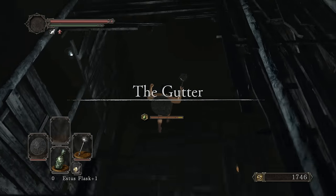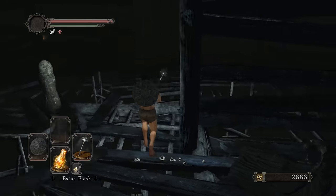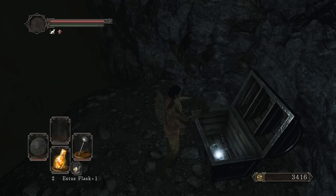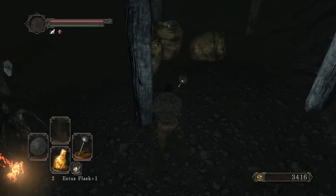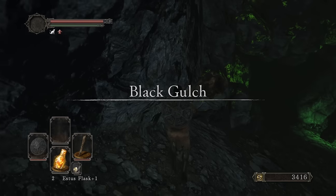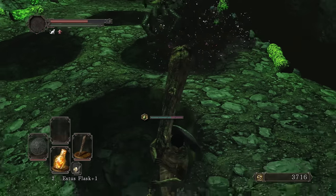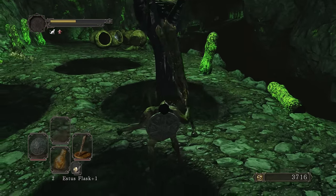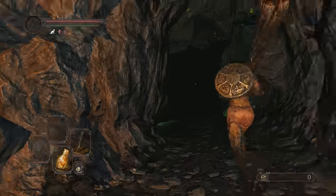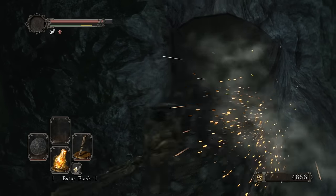Picking up a few items here - another Estus shard, a Soul of a Proud Knight. If you're not feeling confident, grab the bonfire. There we go - Great Club! Also 20 life gems. We got the Great Club at 28 strength, so we can two-hand it. Going to reinforce it as much as we can. These guys drop large titanite shards and chunks if you didn't know - and they can kill you fast too.